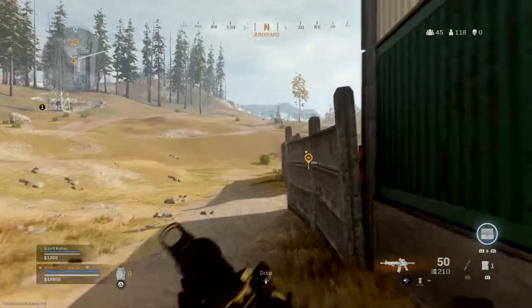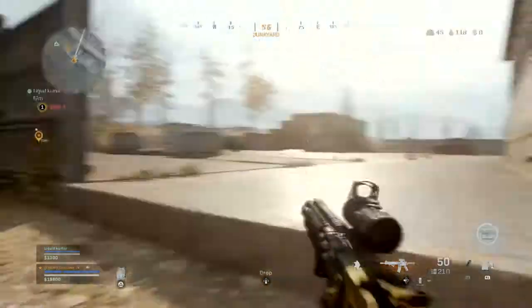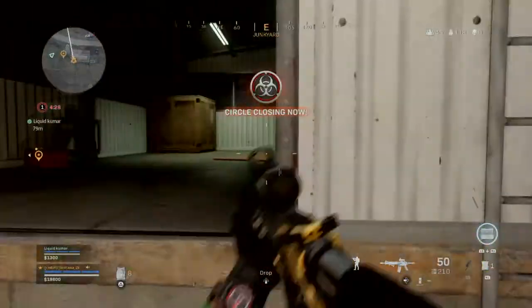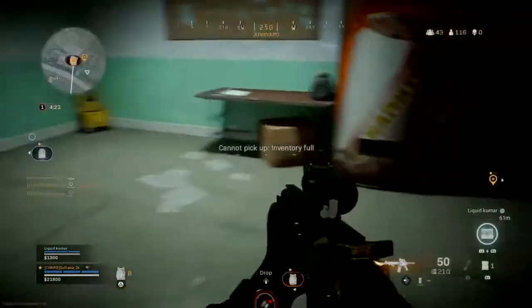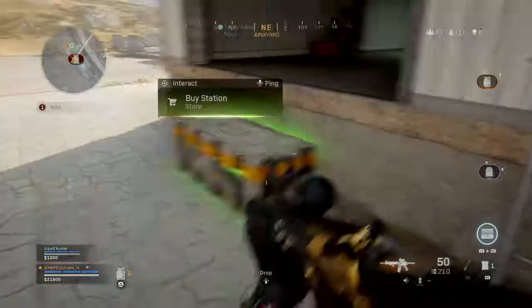Come here man. I'm behind me, I got a gasmine spear. Wait, there's a legendary chest here. There's a satchel man — body armor here, body armor here. Come here, there's a gasmine spear.